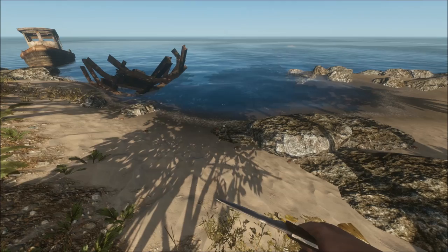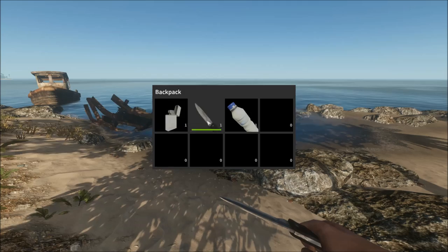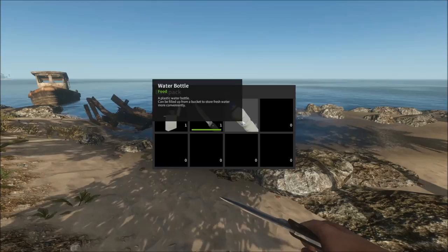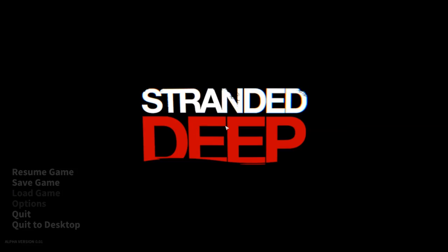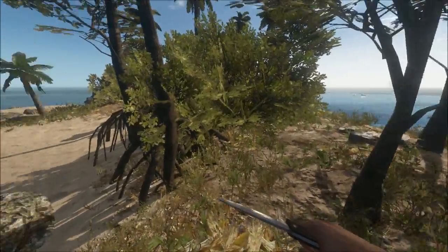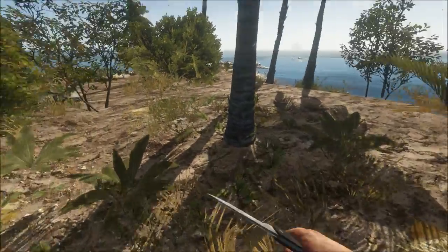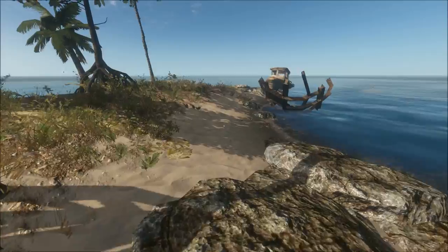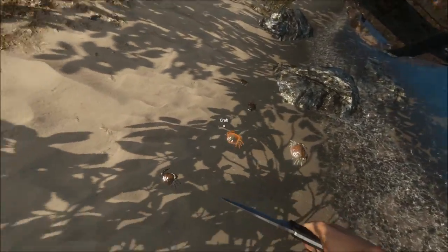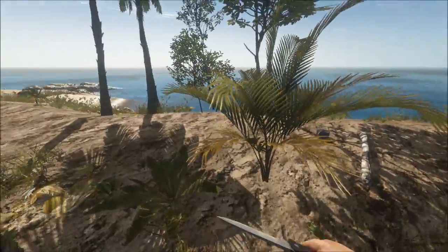By clicking Tab you are able to pull up the inventory. You start always with a lighter, a knife, and a bottle of water. You could keep drinking the bottle of water until it empties up. With a knife of course you could hunt crustaceans such as crabs on the shore and cook them, or just eat them raw — not recommended. You could also use the knife for crafting and cutting things down.